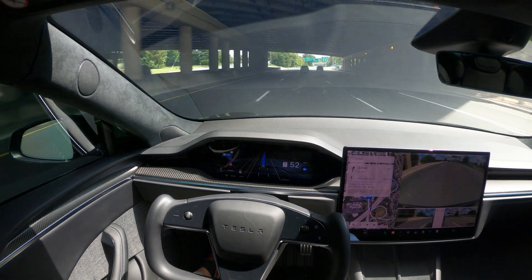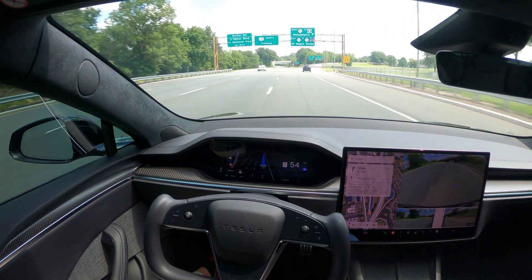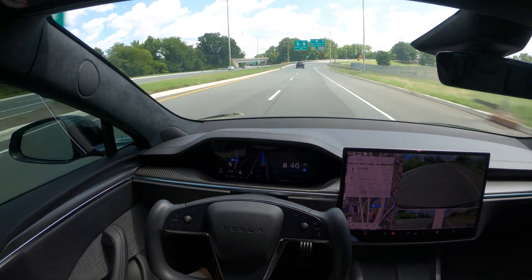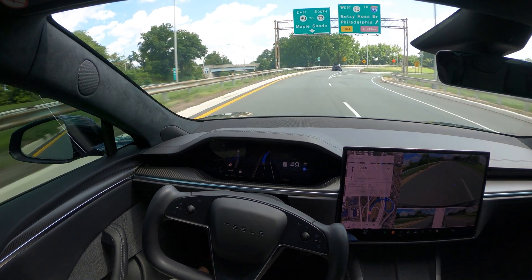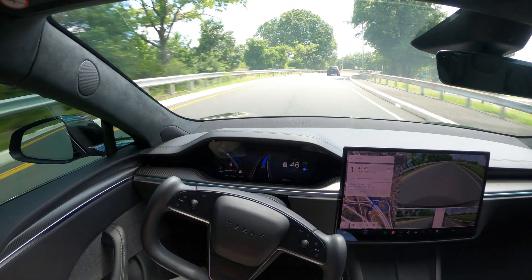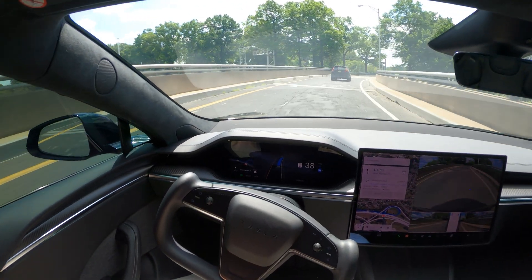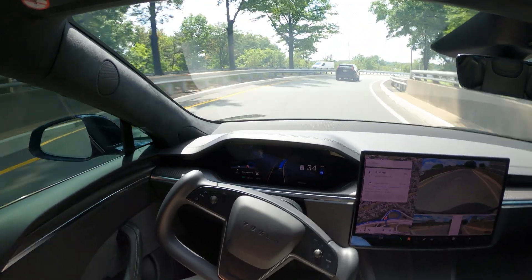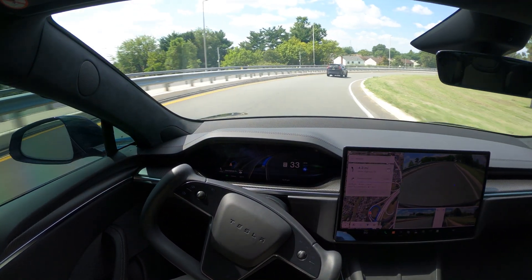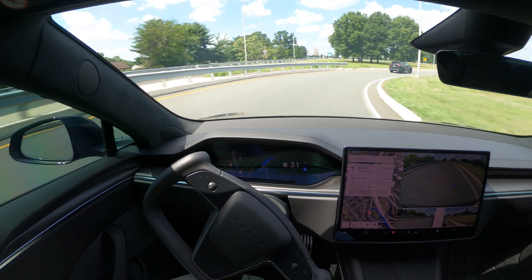Especially on the 12.5 stack, I've driven to so many places without any intervention — that's the biggest thing I'm seeing. On the 12.3.6 stack that was not the case. You don't have to touch the yoke at all; the car pretty much takes you from one place to another. We didn't come across a pothole situation, and I don't think that's still been addressed in this version — they would have mentioned it in the release notes.